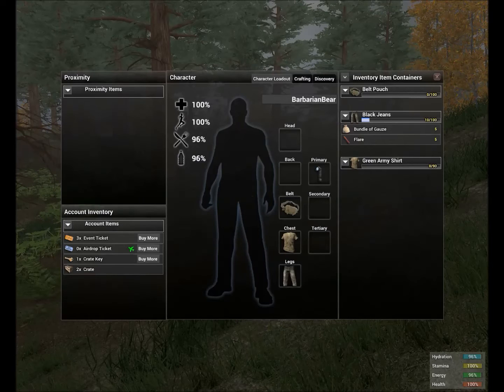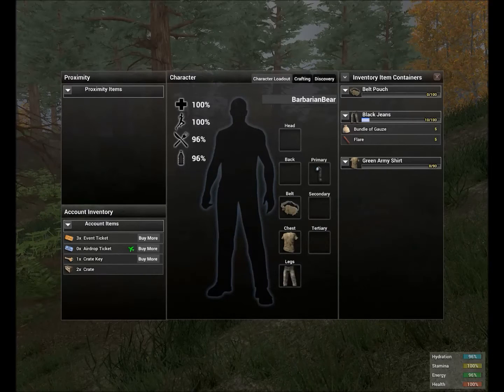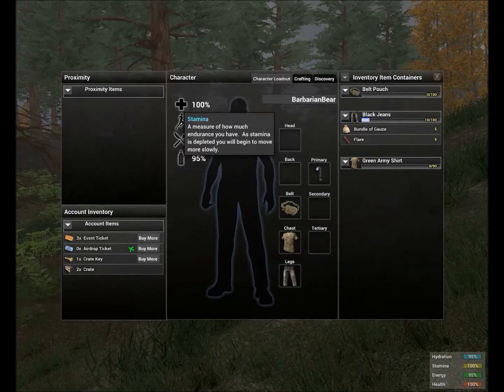First we'll start with your health. It reads: an overall measure of your health — when zero is reached you will die. Pretty self-explanatory; health is like that in most games. Next is your stamina: a measure of how much endurance you have. As stamina is depleted you will begin to move more slowly.